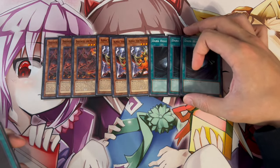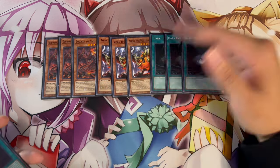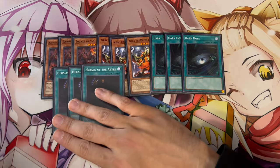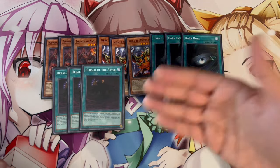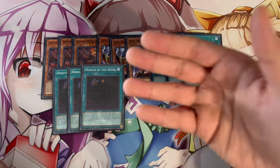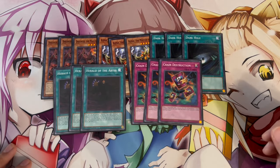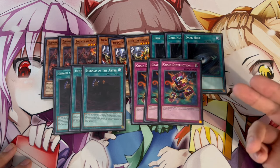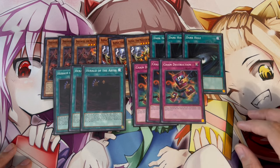Three Dark Hole — actually synergizes a bit because destroying your own Fire Kings at least gets their effects off. Three Herald of the Abyss — absolutely insane card included in this structure deck, really powerful against Purrely which is actually meta right now. It's great that you're getting relevant meta cards, not something like Mystical Space Typhoon. Three Chain Destruction — when a monster with 2,000 or less ATK is summoned, target one and destroy all copies in hand and main deck. Going first against Purrely this is really powerful, and it's good against other decks too.